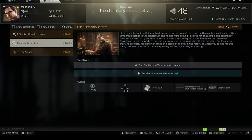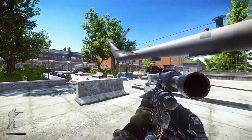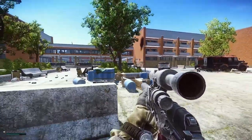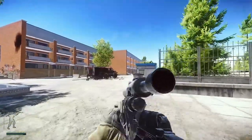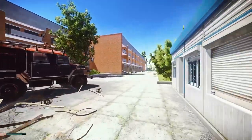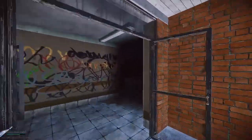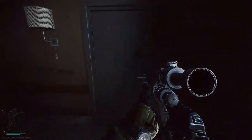Now let's tackle the Chemistry Closet quest. In the East Wing of the resort on room 110, there's a room you have to go to. You need the key with the blue tape on it — Sanitar drops it, and you can also find it in jackets. Right now, because the patch just dropped, I bought the key for 1.5 million; I've seen people sell it for 500k. It's new, and people assign a massive value to it, but I'm kind of unimpressed if I'm being honest.